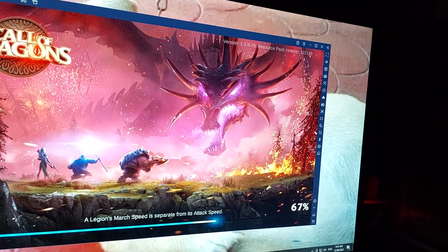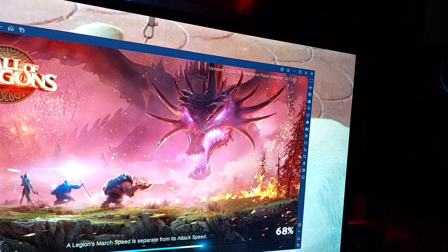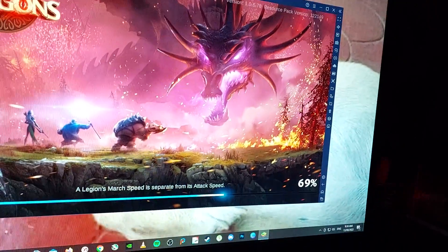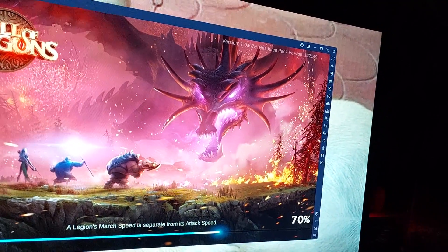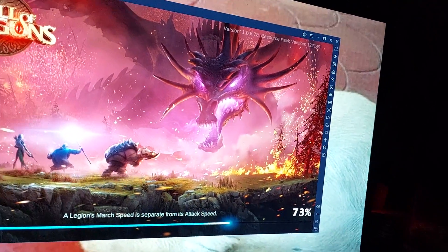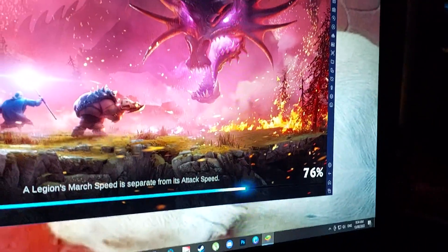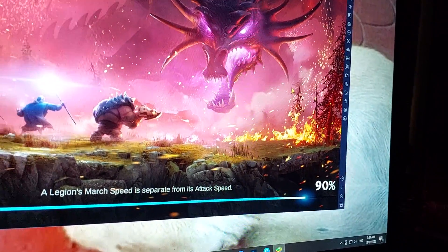So it takes a while to load because the game is still in beta — it really needs a lot of improvement. But in order for you to play it on BlueStacks, there are a couple of tweaks you need to do in the settings of BlueStacks so that you can play it. It takes a while, but it's still playable — no issues, no drops, no lag. There are some lags because I'm playing on an integrated GPU; I don't have a dedicated GPU installed.